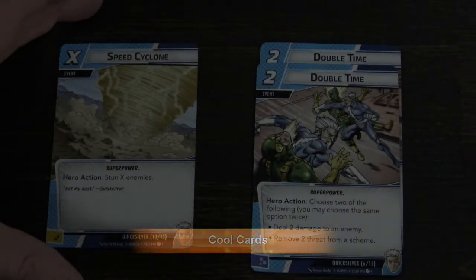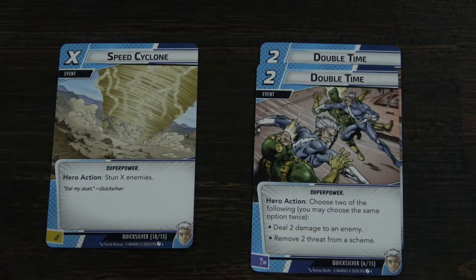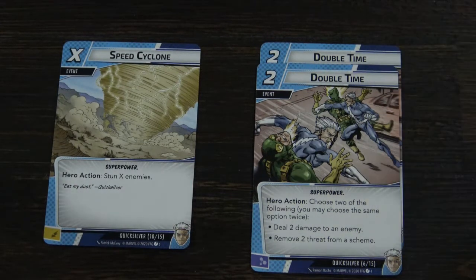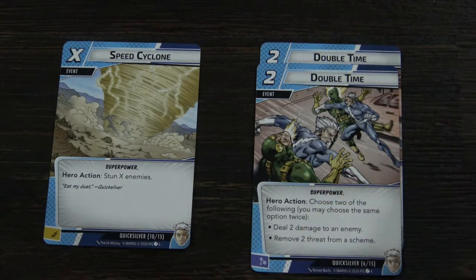Speed Cyclone is a hero action that stuns all enemies — there's only one copy in the Quicksilver cards. It's pretty good and cost effective, but I didn't find it game-changing, more situationally cool. Double Time lets you do a combination of two actions — deal two damage to an enemy or remove two threat from a scheme — for a total of four damage or four threats. It's a pretty normal basic card, not overpowered.